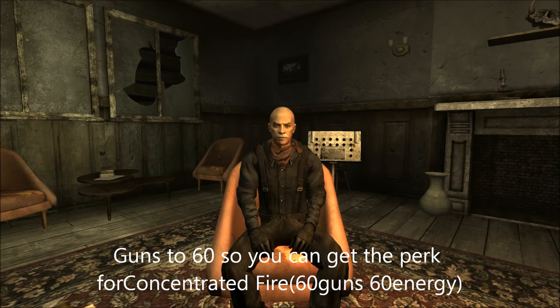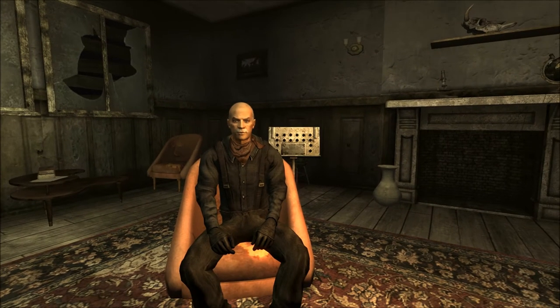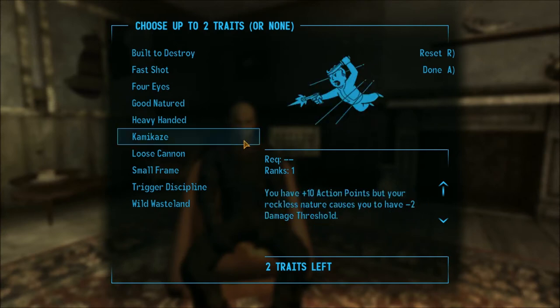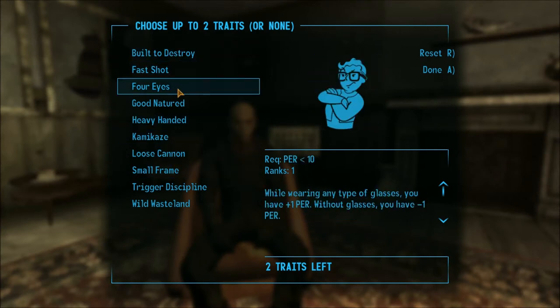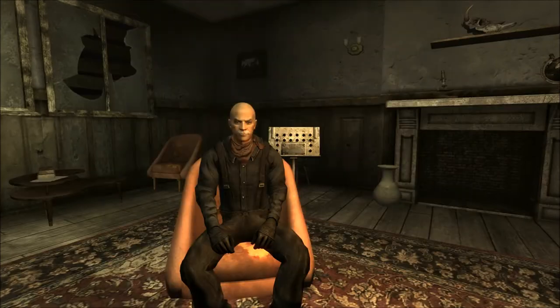So the first couple of levels you want to pump up Guns. For traits, on these two I usually don't pick any. I like to wear power armor, so I would skip Four Eyes — but if you don't like power armor, you can put on glasses and a hat and Four Eyes works fine. Wild Wastelander is pretty cool but I'm not going to pick it.